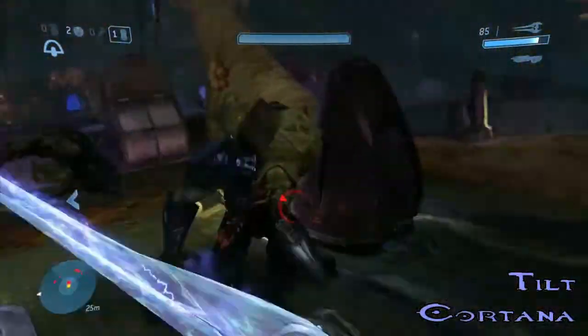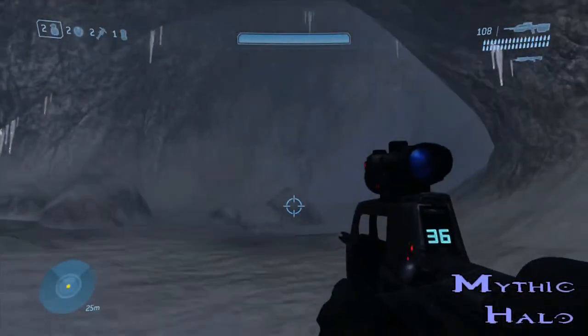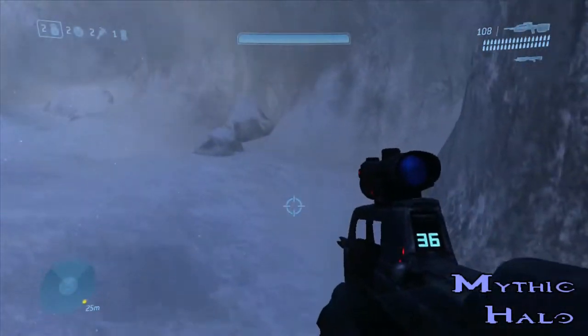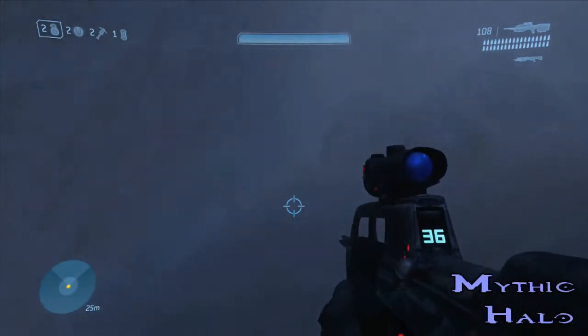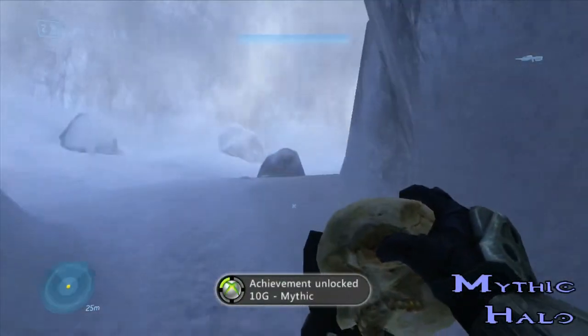Here's the final skull — on the last mission, Halo. This is the Mythic Skull, which allows enemies to have double health, so it's a bit harder than you might expect. At the beginning of the mission, go down this pathway, and at the end of the pathway, there's the Mythic Skull sitting there all lonely. And there we go — we have all 13 skulls and we've unlocked all the Hayabusa armor.